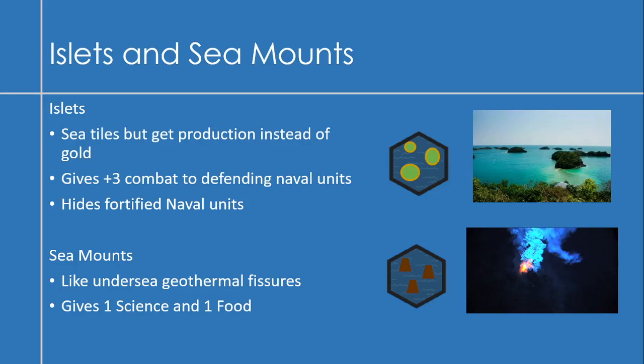Another ocean tile idea is sea mounts — undersea volcanoes that poke out of the ocean, kind of like geothermal fissures on land. They'd give you science and maybe some extra food, because there are lots of sea creatures that thrive in those ecosystems.